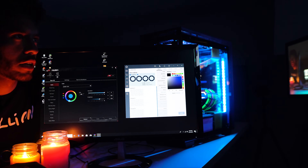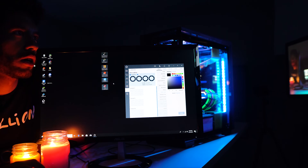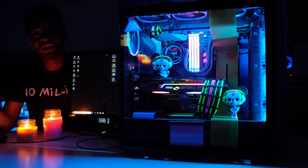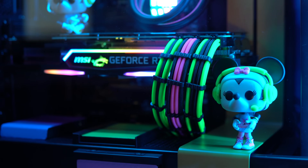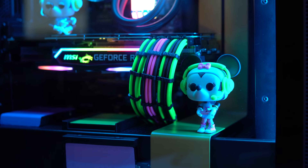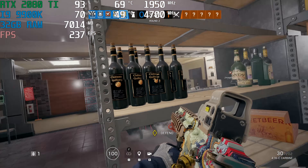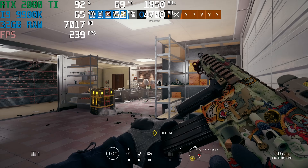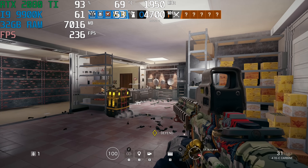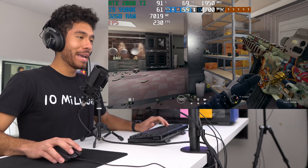Now we're moving on to the gameplay test. The games we're playing are Rainbow Six Siege, Overwatch, CS:GO, Black Ops 4, Fortnite, and Apex Legends — all tested at 1440p resolution. Our goal is to achieve 144 fps for 144Hz gaming. Starting with Rainbow Six Siege at 1440p on ultra settings preset, we are definitely above 144 fps — the performance is just amazing.